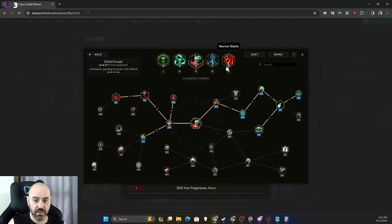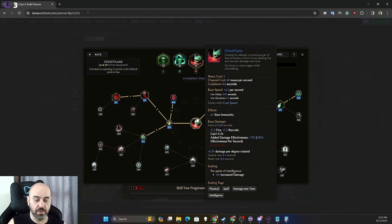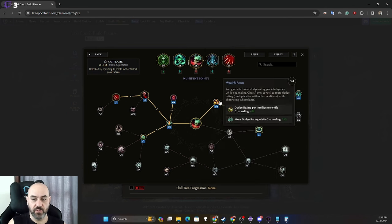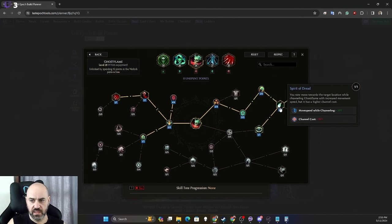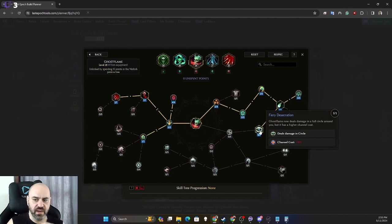Ghost Flame is our primary movement and secondary damage ability. We want three out of four dodge — you don't need four, three caps you with the boots. We take channel cost minus 70% and move speed while channeling, allowing movement while channeling Ghost Flame. We also take Fiery Desecration, which causes Ghost Flame to deal damage in a circle — primarily useful for bosses.